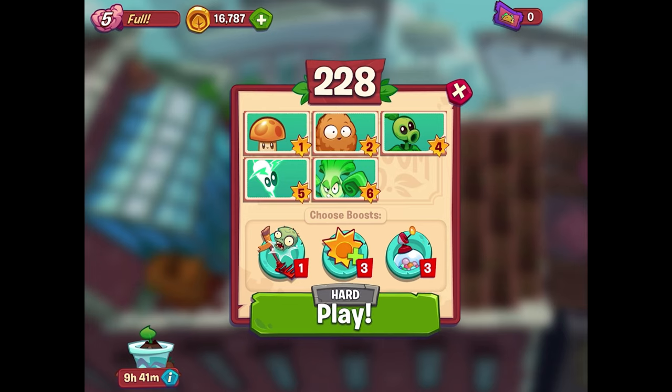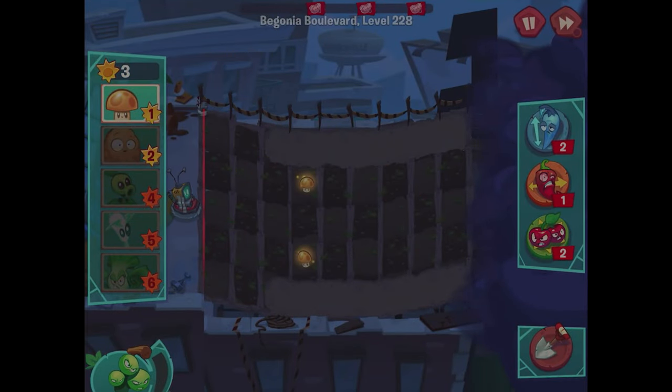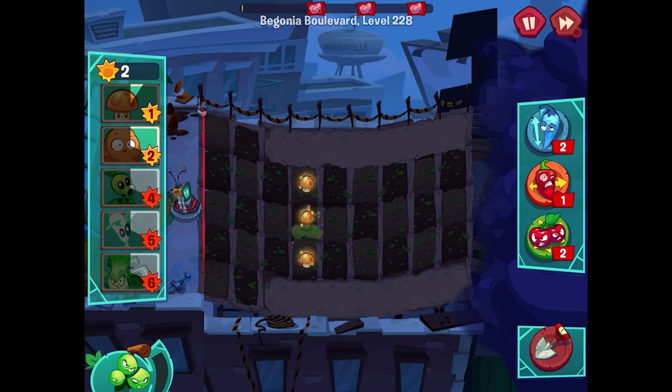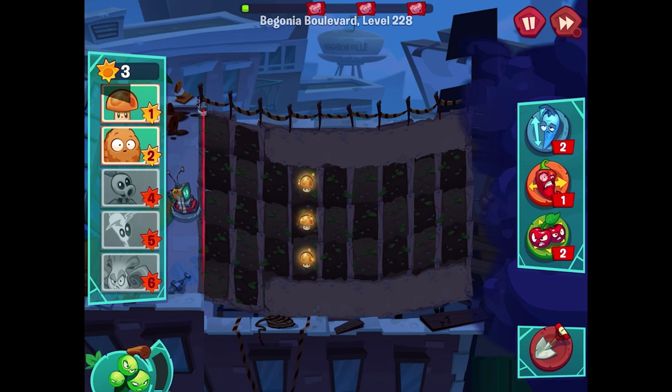We're hopping into level 228 with sun shroom, walnut, pea shooter, lightning reed, and bonk choy. It's been a little bit since I've last played so I might be a little rusty. It's a hard mode level — we got a new loading screen that looks really cool. I might have to do a couple of tries as we warm up.